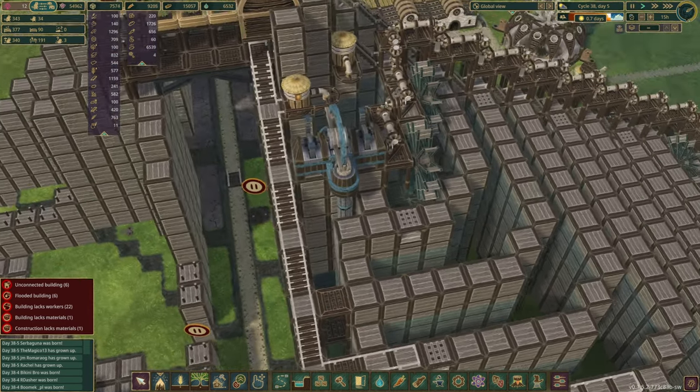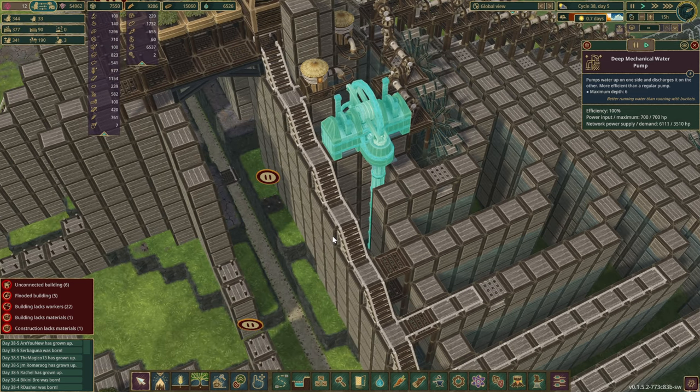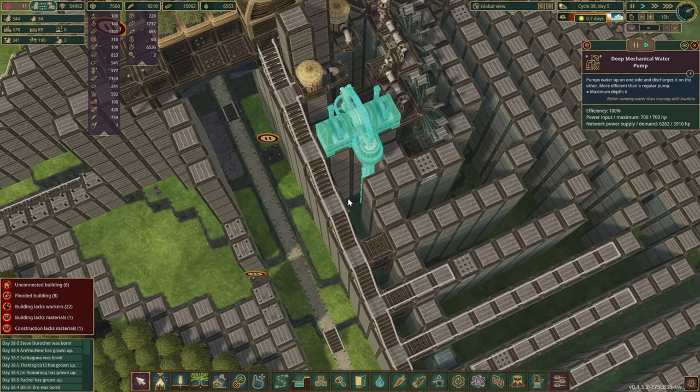Power's going through. This is the first mechanical water pump I've ever built. The update came out a long time ago and I still haven't used them. So anyways, it's working — we've got the power.